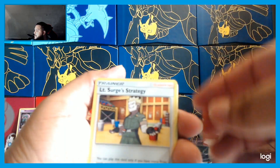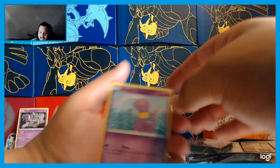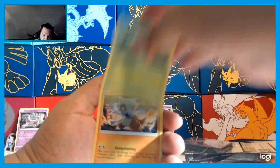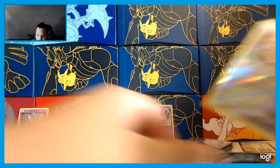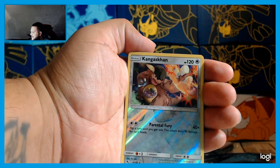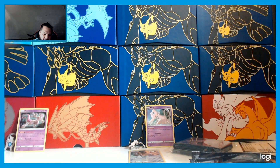Alright, here we go — Koga Trap, Lieutenant Surge's Strategy, Chansey, Ekans, Koffing, Perrin, Cubone, Voltorb, Kangaskhan — and we got a reverse holo! Nice little reverse holo Kangaskhan. So there's our first holo — Kangaskhan. We'll count the reverse holo as the hit for the Mewtwo pack.